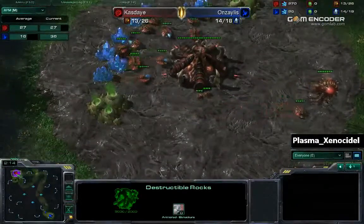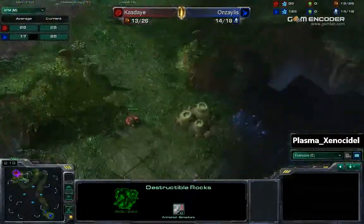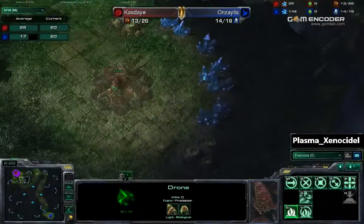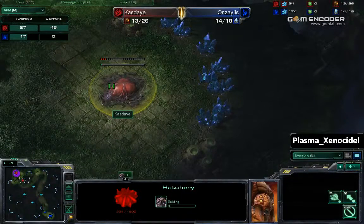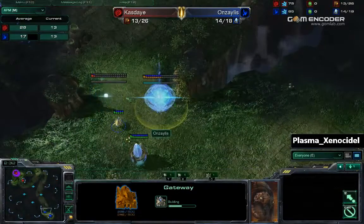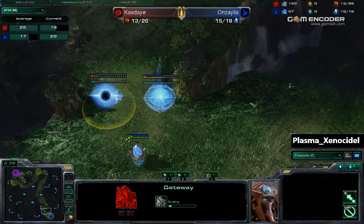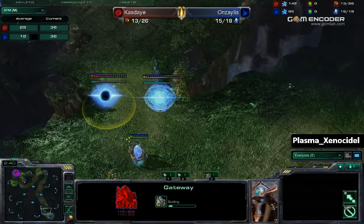Kaste is not putting up a spawning pool yet. He's probably going to go for a hatchery, so this is opening up with hatchery, no spawning pool. And we're going to see what Anzalus has to follow this up — and that is two gateways, probably to put on some early pressure.